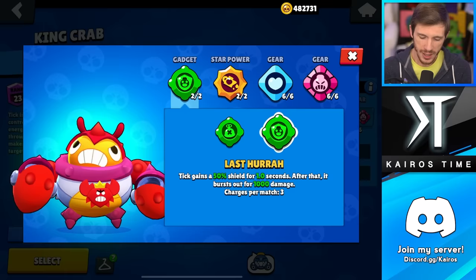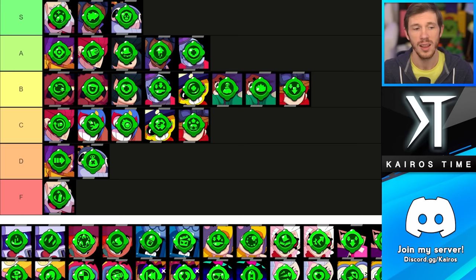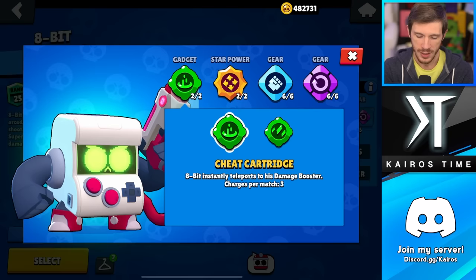We have Tick, and the choice is very simple: Last Hurrah, 100%. He gains a shield, knocks enemies back, and deals damage with this gadget. The value is just crazy, whereas Mind Mania might do additional damage, maybe. Last Hurrah is an S tier gadget, whereas Mind Mania I'm putting down in the D tier.